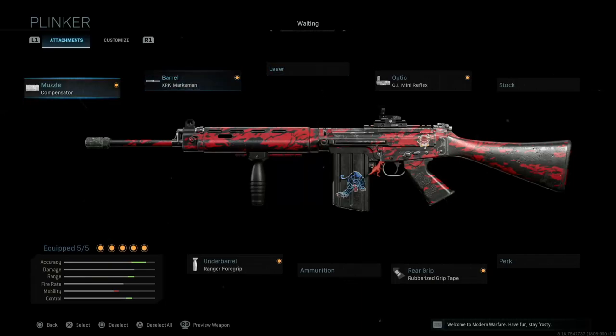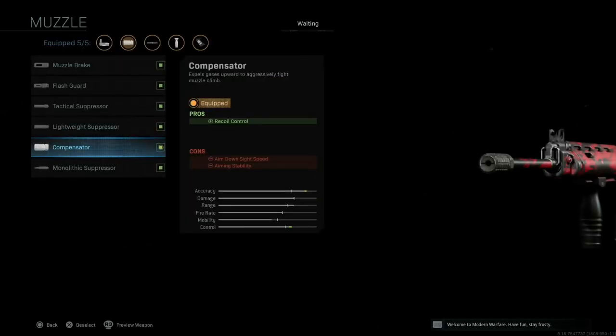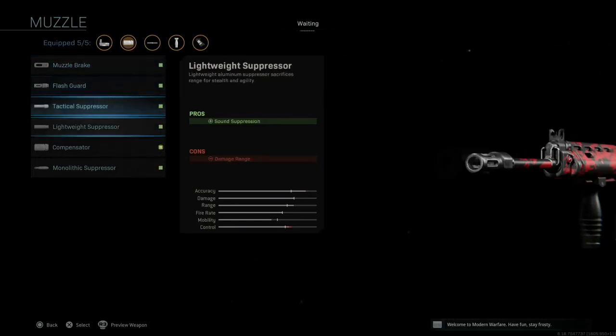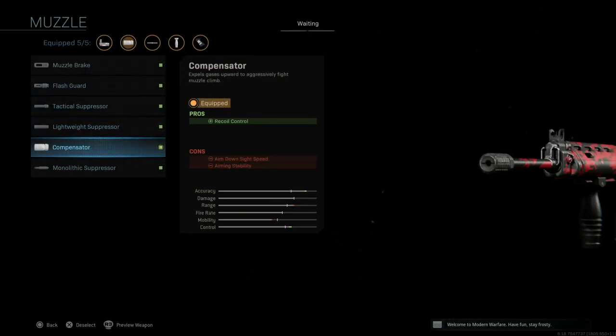The reason behind the Compensator is recoil control. If you want to start out, the muzzle brake will stabilize the recoil — recoil stabilization minimizes left-right deviation, while recoil control handles vertical kick. The problem with the FAL is that it vertically kicks really hard, so we're going to try and maximize recoil control.